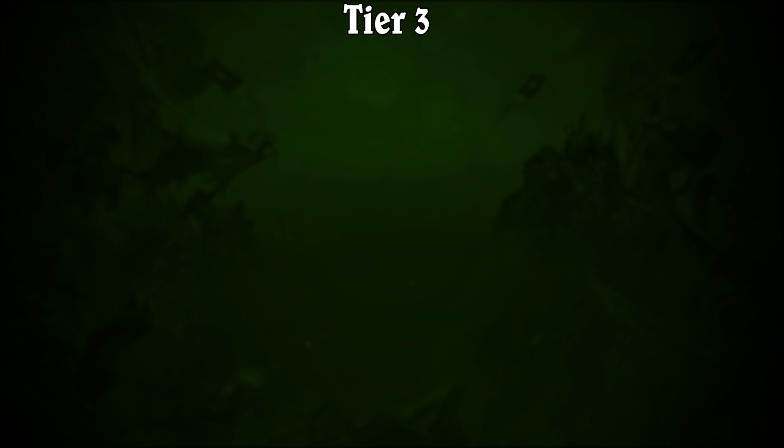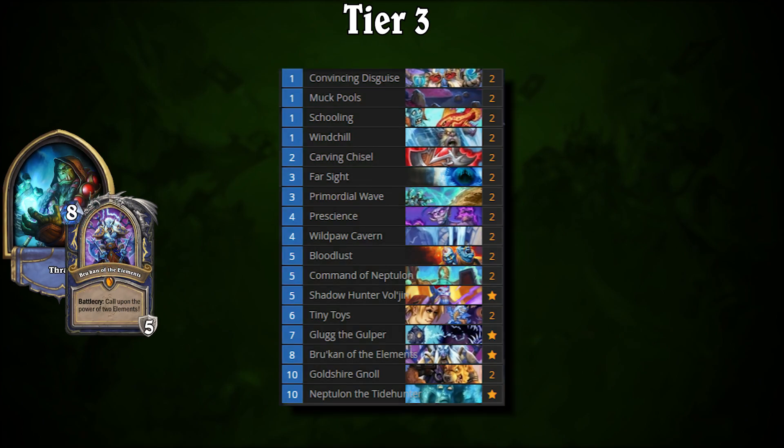The last deck we're looking at today is Evolve Shaman. Much like Thief Rogue, Evolve Shaman can be very random at times, thanks to the nature of Evolve cards. Generating a board of random minions can change the course of the game seemingly out of nowhere, leaving many decision points feeling slightly pointless. On the other hand, Evolve Shaman is a ton of fun to play — so who cares if your opponents get to have fun? Consider checking it out if you enjoy unpredictable games.